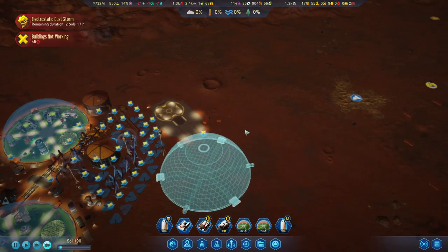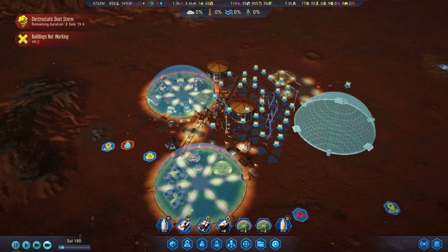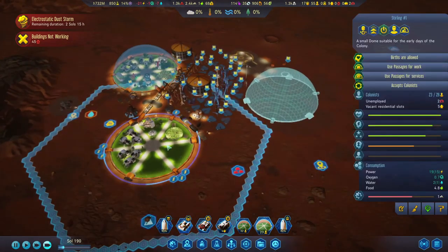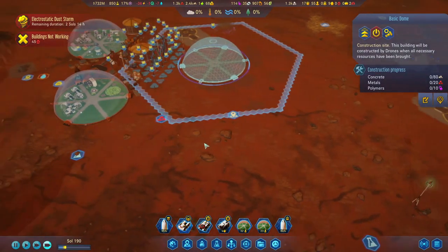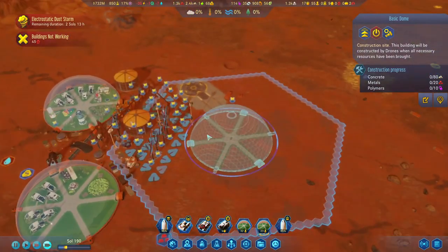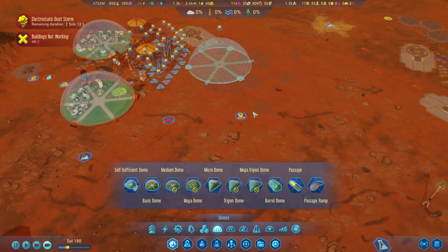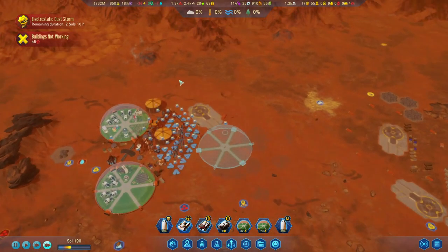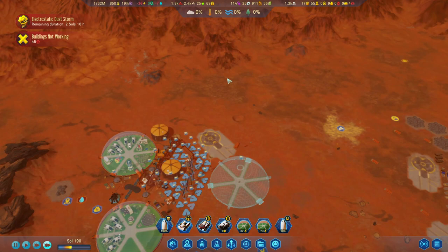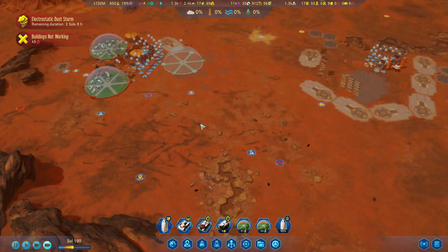This is going to be our central dome. This might be the kids dome, and over here will be kind of a production area for rare metals and maybe other factories. This will be research. Down here we could have the farms — actually further down might be smarter because of the vista. We can expand fungal farms like crazy over there, while moving in this direction here.